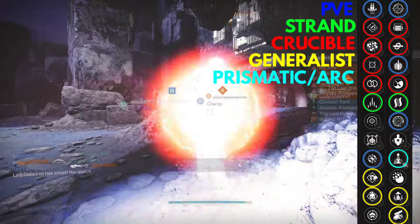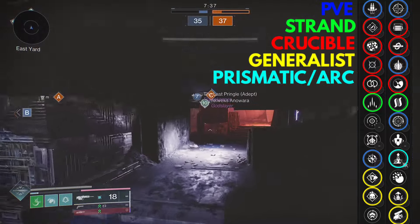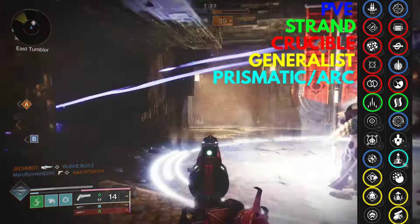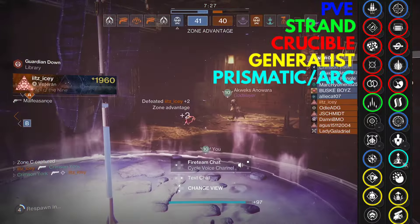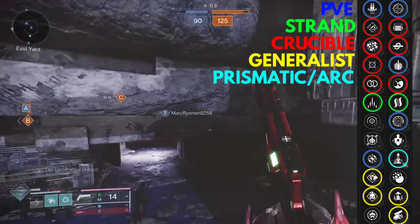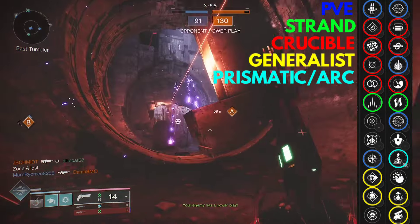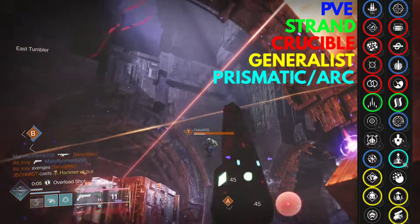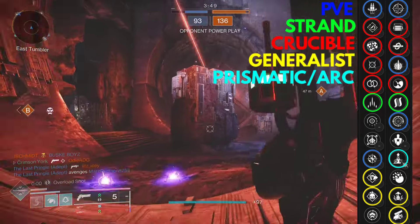If you run an Arc super, Elemental Capacitor is the way to go. But if you're going to run Ophidians on your class item, then maybe not. For Crucible, I want Rangefinder so it feels a little stickier, and I either want Zen Moment or Opening Shot. Opening Shot feels pretty good, but the roll I really want is Rangefinder with Elemental Capacitor — that way I don't have to run Ophidians. Rapid Hit works well with Zen Moment or Kill Clip. Rangefinder works with any of those red perks. Moving Target and Perpetual Motion also work with any of those red perks.